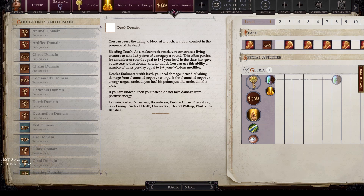Next we have the death domain. You can cause the living to bleed at a touch. Bleeding touch is a melee touch attack causing a living creature to take 1d6 points of damage per round for a number of rounds equal to half your class level, usable three plus your wisdom modifier times per day. At eighth level, death embrace means you heal damage instead of taking it from channel negative energy — when the target is undead, you heal hit points just like undead in the area. If you are undead, you instead do not take damage from positive energy. Domain spells include cause fear, bone shaker, bestow curse, enervation, slay living, circle of death, destruction, horrid wilting, and wail of the banshee.